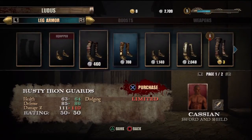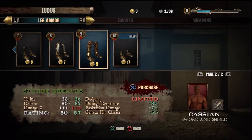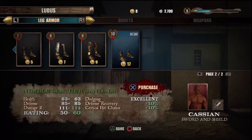The last category is the feet or legs area. You start off with little sandals and move up into shin guards. For some reason the level ten item is a pair of sandals, but apparently it's pretty good.